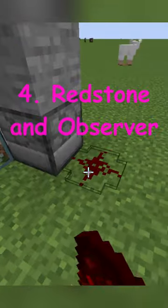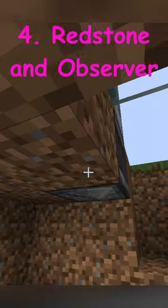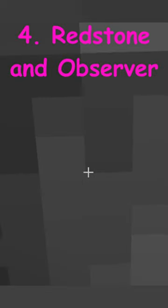Now place a piece of redstone behind the dispenser and an observer below your dispenser. To place it correctly, make sure the arrow points toward the block where the redstone sits.